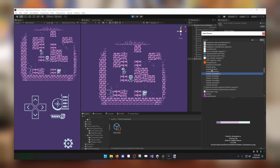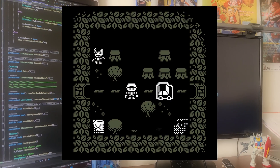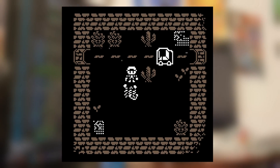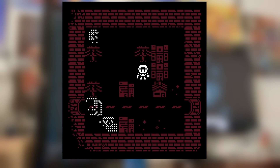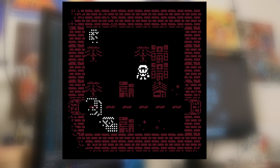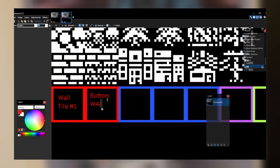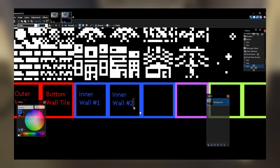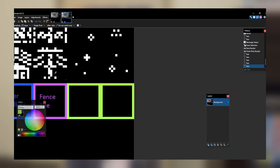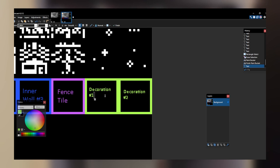After making the palette swapper, I started work on making four unique level tilesets: the Forest, Desert, Tundra, and City Zones. Each tileset has the following requirements: a wall tile, a 45-degree wall tile, three inner tiles — for example trees, crates, or buildings — a fence tile, and two decoration tiles.